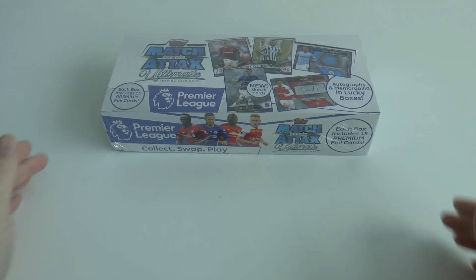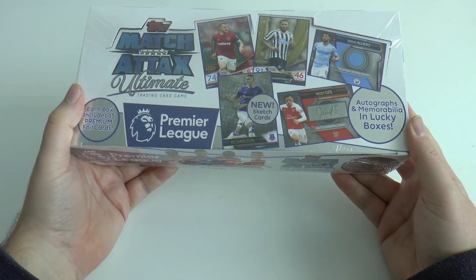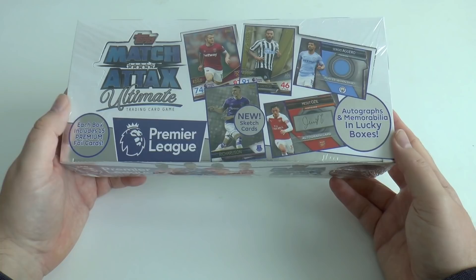Hi guys, welcome to our second display box opening for the Topps Match Attax Ultimate Premier League trading card game. This is the premium cost product — £7.50 retail for each little box which only includes 15 cards inside. I'll give some more thoughts on the collection during the box break, but without further ado, here are the odds.